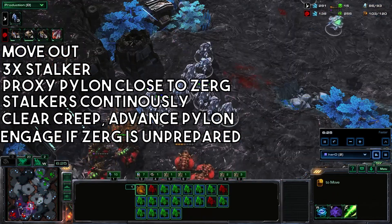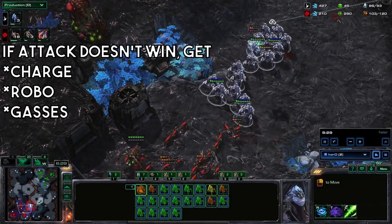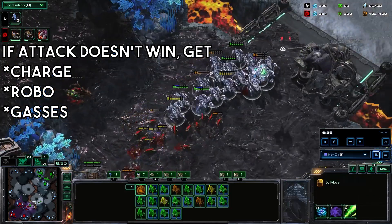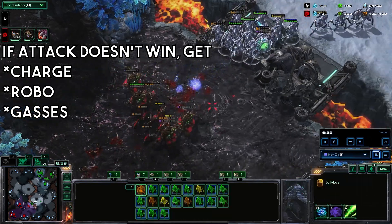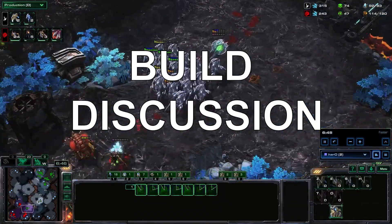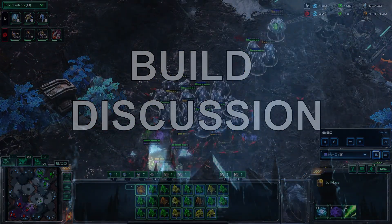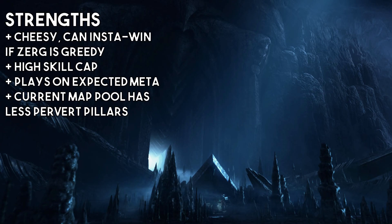That's the main portion of the build. Hero continues to aggress while also trying to protect the proxy pylons, using adepts to cause a distraction and get more drone kills. If the attack doesn't win straight off the bat, get the normal macro follow-ups: charge immediately, a robo, and then the fourth, fifth, and sixth gases depending on what you want to follow up with.